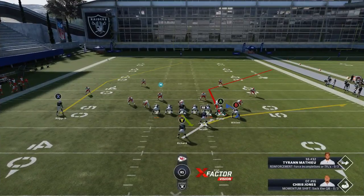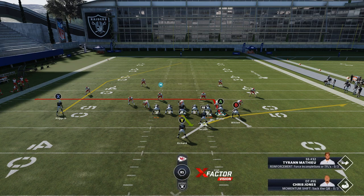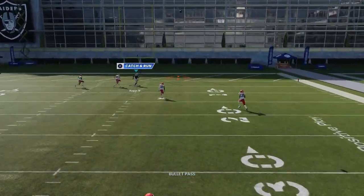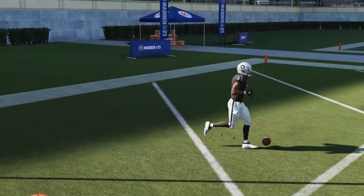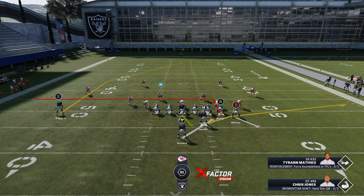When it comes to cover four beaters, it's a good idea to put somebody on a drag or an in route — something to keep your opponent who's user in the middle of the field down into the box. But you don't want to put any route past 10 yards. You want to make that safety drop as much as possible. A five-yard in is a good check down and it's just a good play overall — it keeps your user opponent home. So if you're going to run this against cover four, put this guy on a five-yard in, block your B route, and slide your protection to the right. That's pretty much your look.